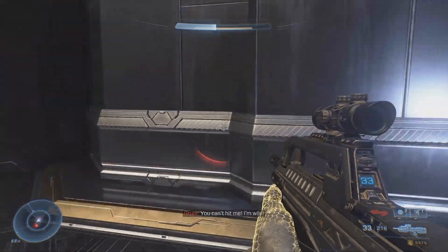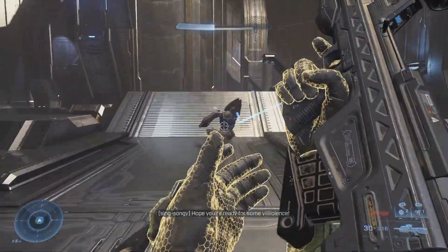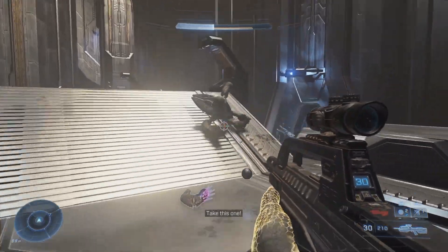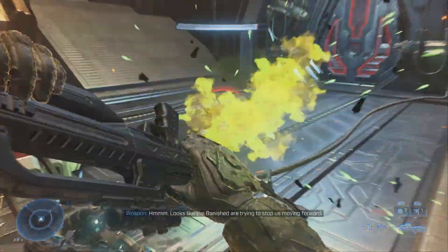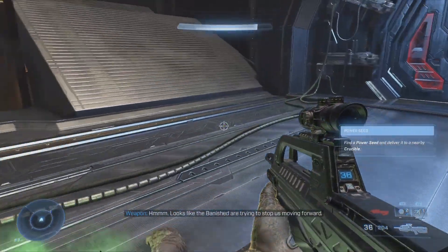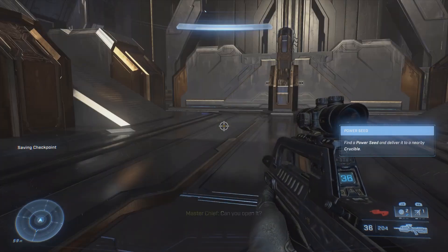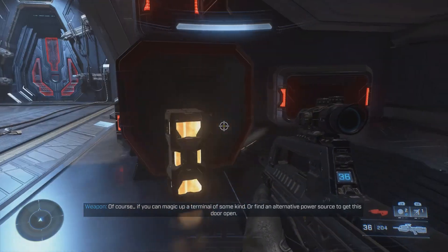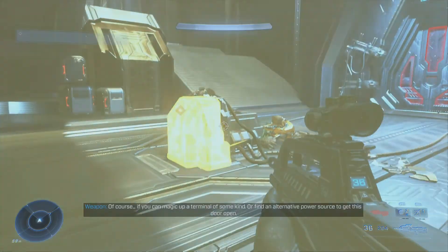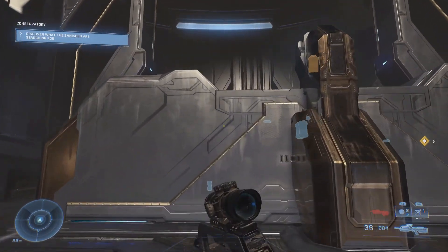I'm out of ammo. This shield was white then after I took it out — there we go. Is that all of them? Where did you come from? Can you open it? No. If you can magic up a terminal of some kind or find an alternative power source to get this door open — there's one up here, is there not? Of course I can't jump high enough.